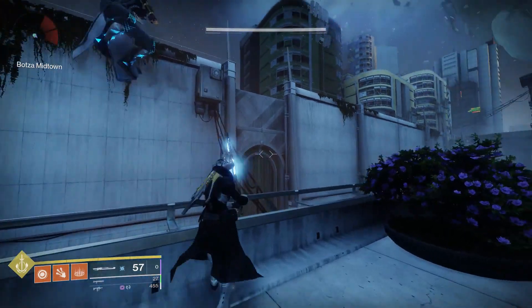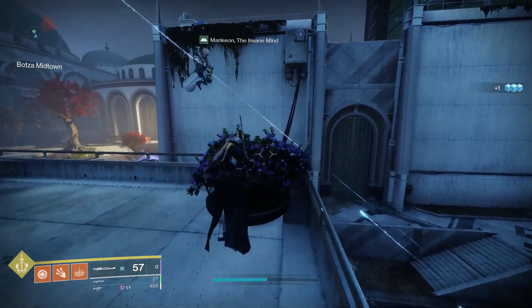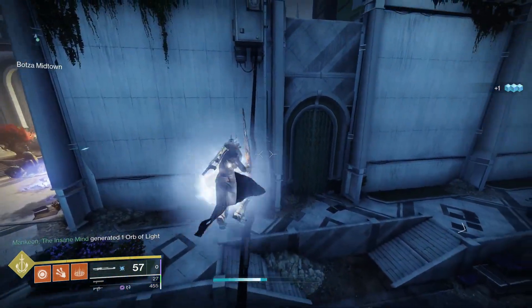Load into the raid and find this door on the first encounter. It will be opposite the Schnell Building. Walk up the wires and using a sword swing get on top of the door.